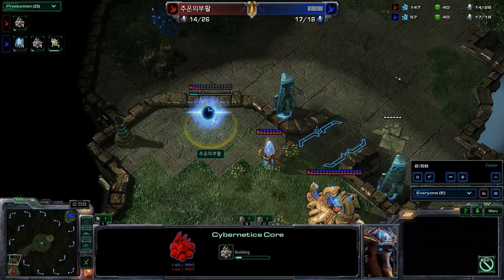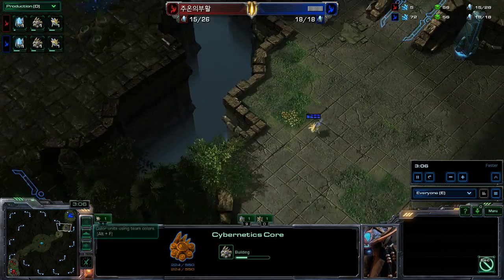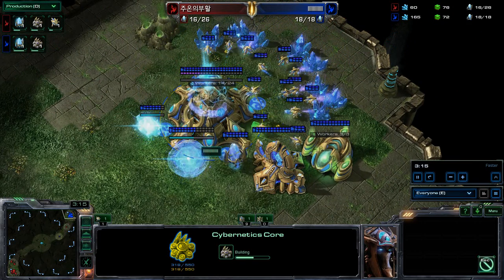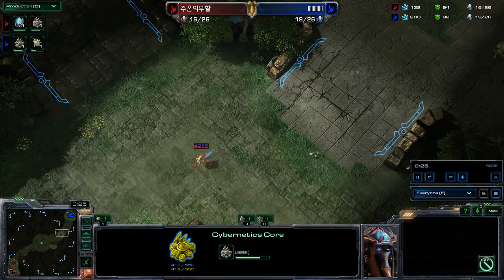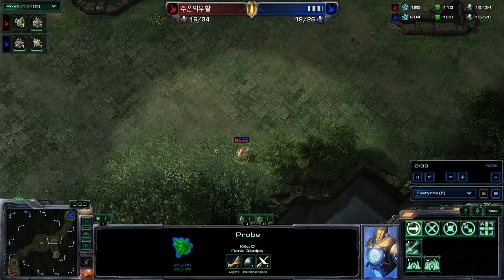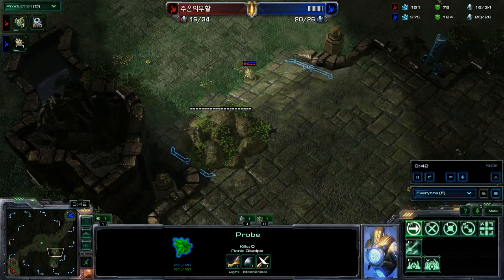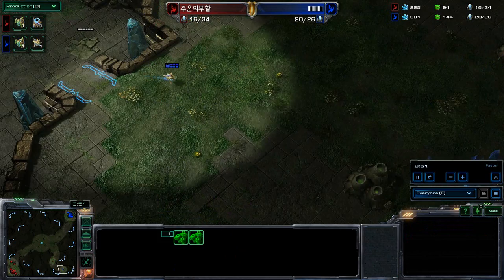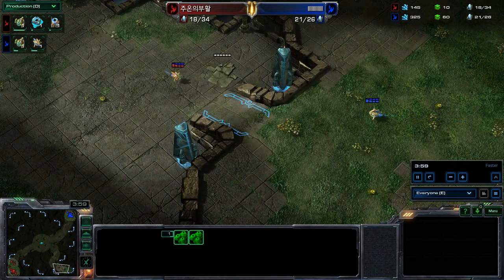Symbols is getting himself slowly across the ramp while Barcode scouts as well — they're going to intersect. Barcode will find basically a gateway, a cyber core, a couple pylons, and one gas. Meanwhile Symbols seems to be looking for an expansion and may have scouted to the wrong area — he possibly assumes his opponent isn't there. Barcode also scouts to the wrong corner first. So both players have incomplete intel, and Symbols ends up basically following the opponent around.